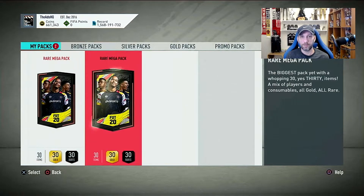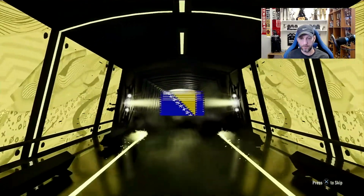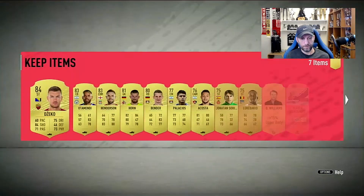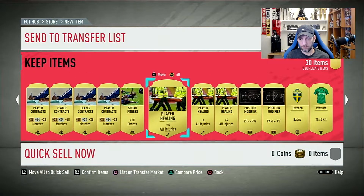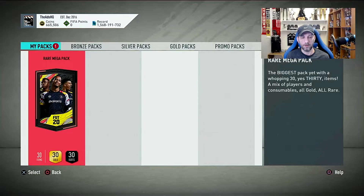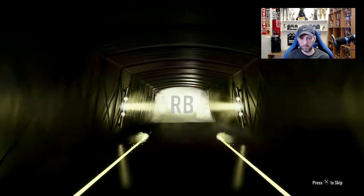So we're left with the two rare mega packs from our squad battle rewards. Last week we didn't get anything — let's see this week. Just another board, Checo, and Perreira. First one wasn't really that great. Let's hope this last one has what we need — come on, big walkout — just the board again, a right back. So that was our packs.